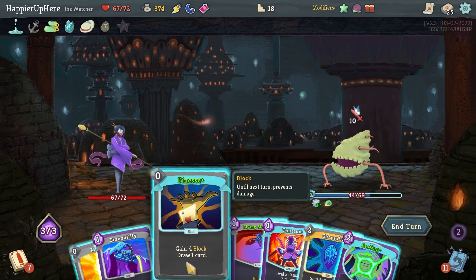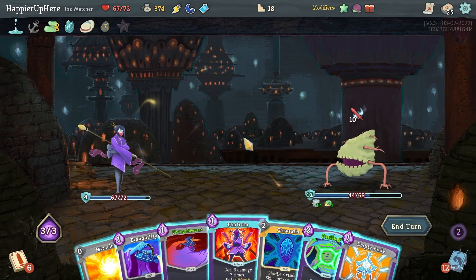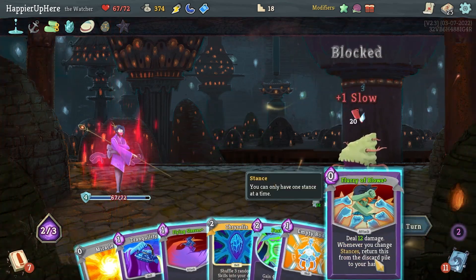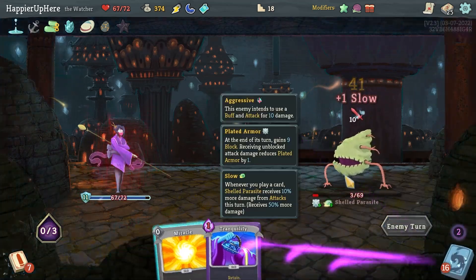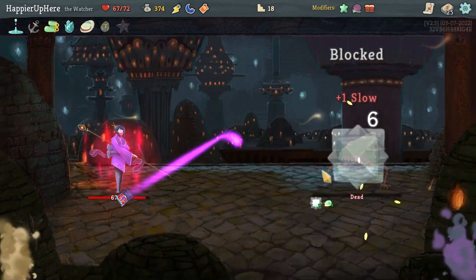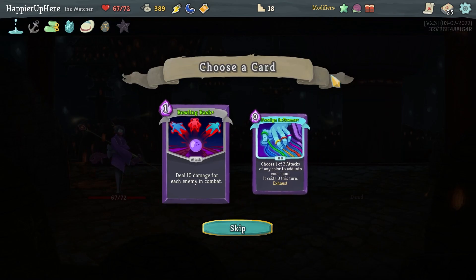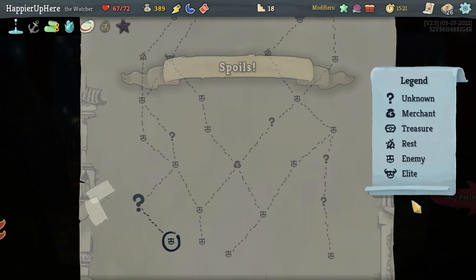Another 10 — I definitely want to do Tantrum but can I exit Wrath? I have Empty Body. Tantrum won't even get through the block, but at least I can do Flying Sleeves afterwards. Let's do Tantrum — the Tantrum is put back into my draw pile. I could have killed! I have to remember the Flurry of Blows. We got Weakness Potion, Bowling Bash, and Foreign Influence — Foreign Influence is actually pretty good. Let's go with Foreign Influence.